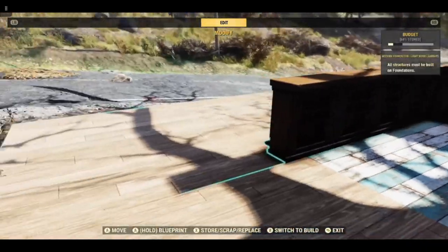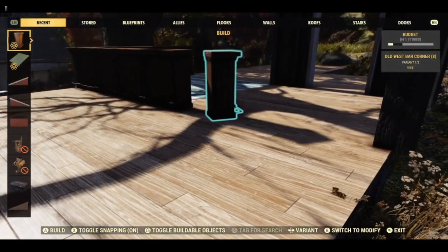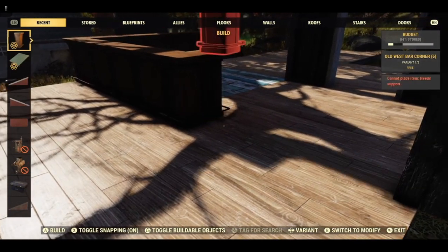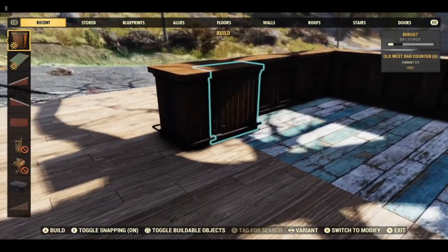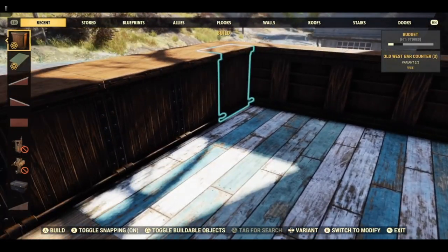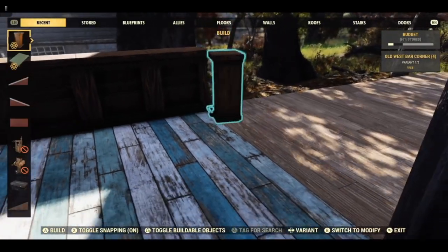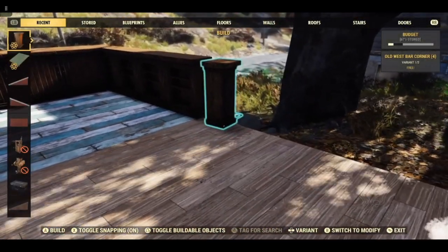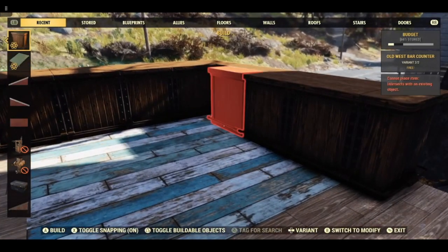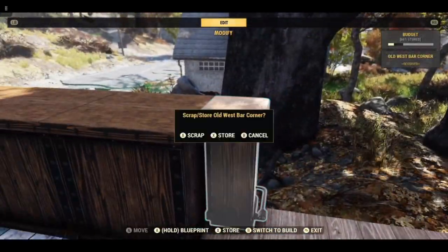Now we need to double back on ourselves, so get another end piece like this and snap it on, and another one — we will be removing these. Then get the full one and go down. We can remove these end pieces. There are various different ways of doing this; I'm just trying to do the easiest way. Replicate that on this side. You will find you have a little gap here — with some finagling sometimes it doesn't want to go in — but you can put one of the end pieces in.